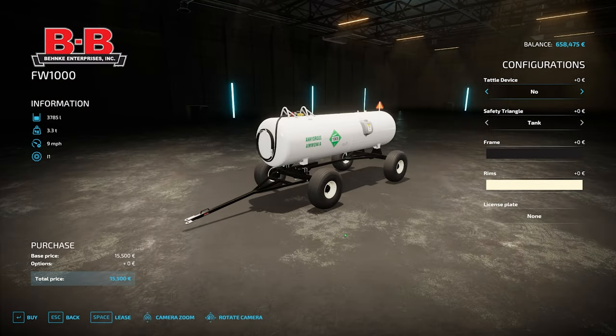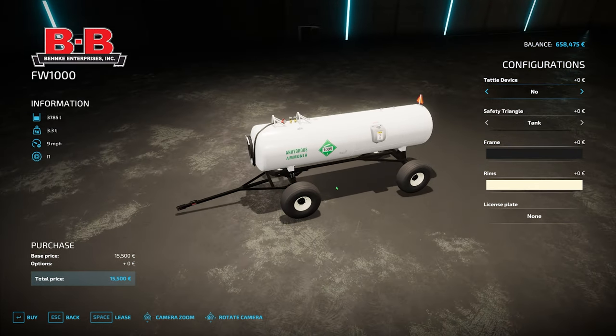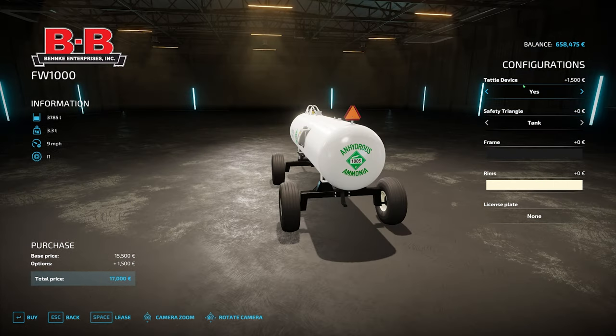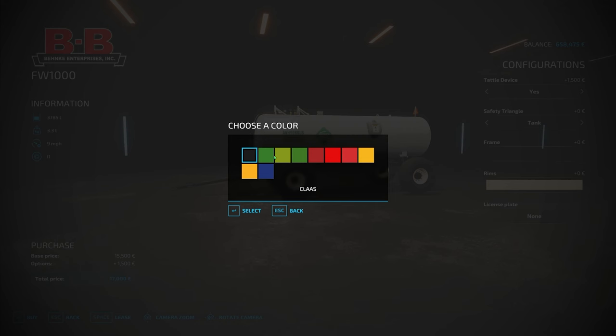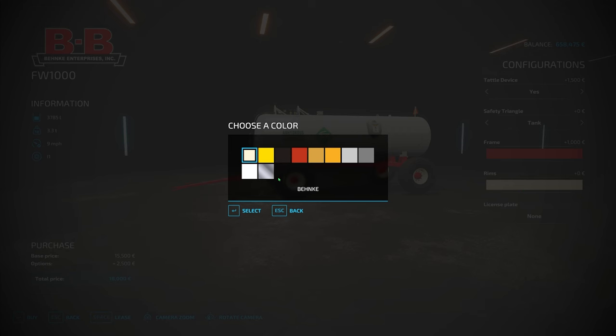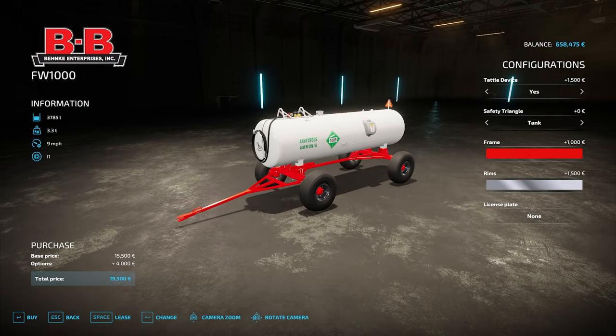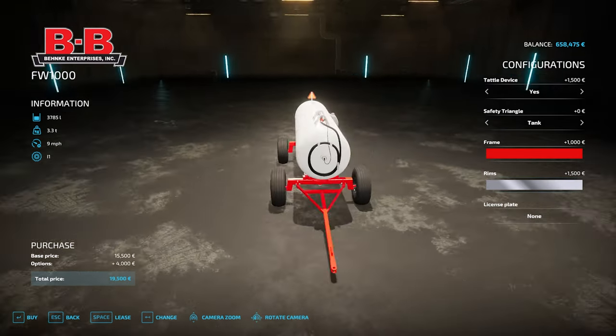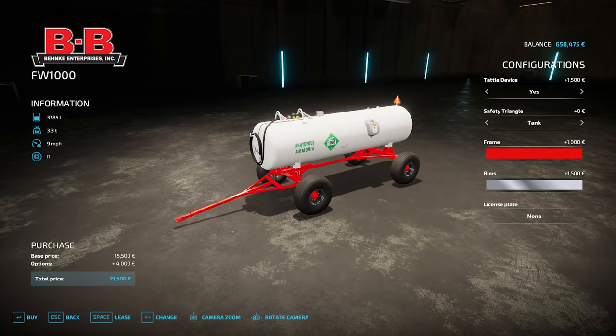Let's quickly look at the tanks. The first is the FW1000 - that's 1000 gallons or 3785 liters of anhydrous ammonia. It has the tattle device option, and when you switch that on you get the cable running to the front. There's a safety triangle on the back, with the option of having it on the tank or on the frame. You can change the color of the rims and even put a license plate on the back. Sensibly priced at 19,500.